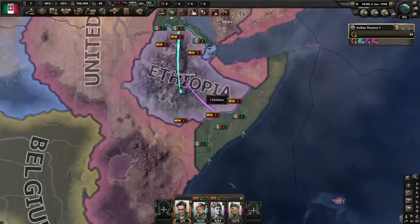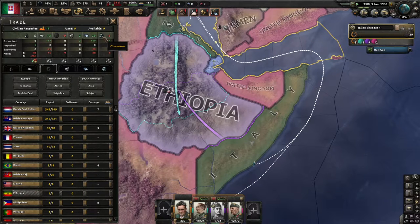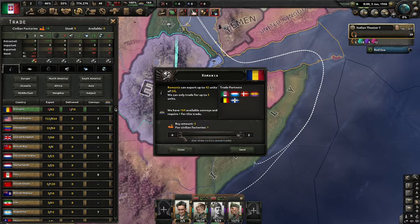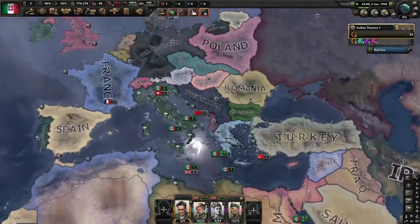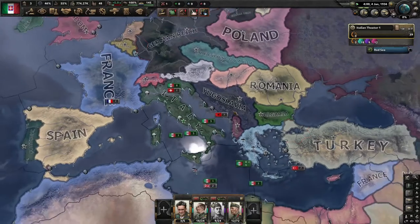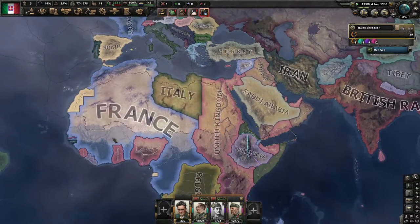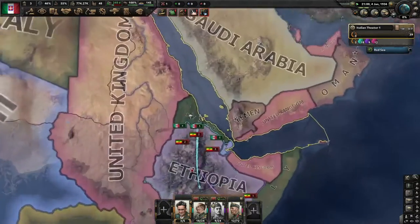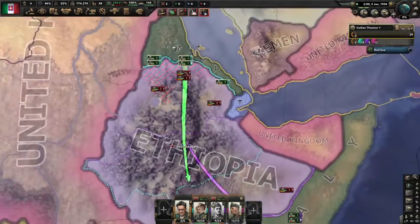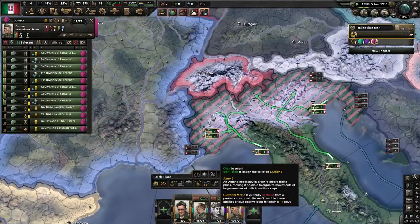I'm also going to want a little bit of oil, so let's take that from Romania. Essentially what I'm going to do is have two armies swoop in and take out Ethiopia. I'm going to be very aggressive. I'm probably even going to do France first and then go after the Balkans — France just so I can have all this land and ways to distract the British before I naval invade them. In fact, as soon as I know I'm going to win this war, I will start my justification for France.